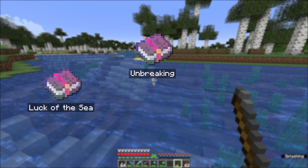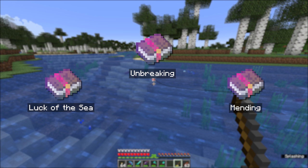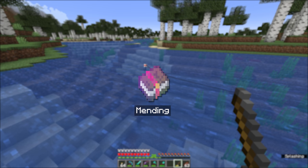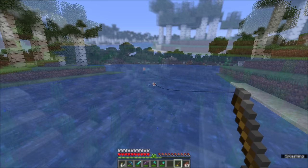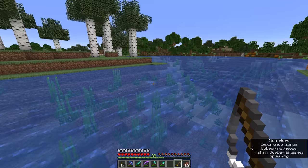The last enchantment we could get on it is Mending — an enchantment that I haven't talked about much yet, because we haven't really had access to it. But fishing is potentially one of the ways you can get either a mending book, or a fishing rod or bow that has mending on it already. Mending is one of the game's few treasure enchantments, an enchantment that can't be obtained through the enchantment table. It has to be either found in a dungeon, fished up from the fishing treasure table, or traded for with villagers. Basically, what it does is use experience when you gain it from fishing or any other activity to restore the durability on your tools.